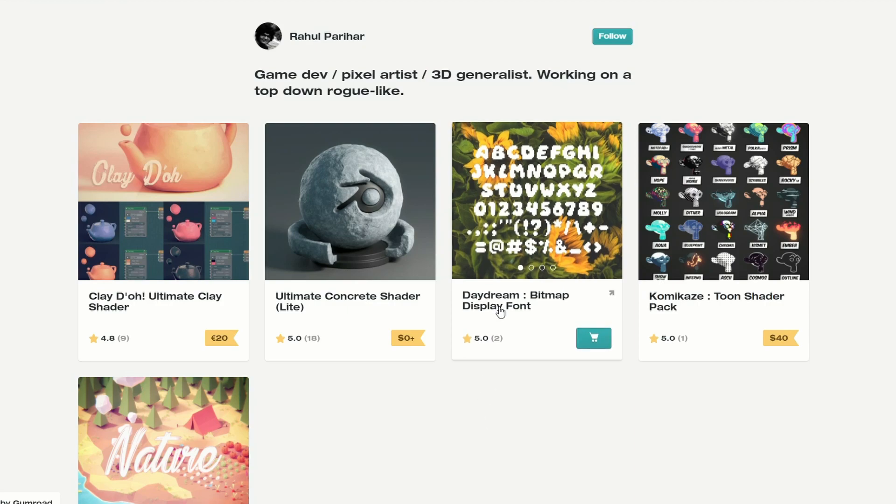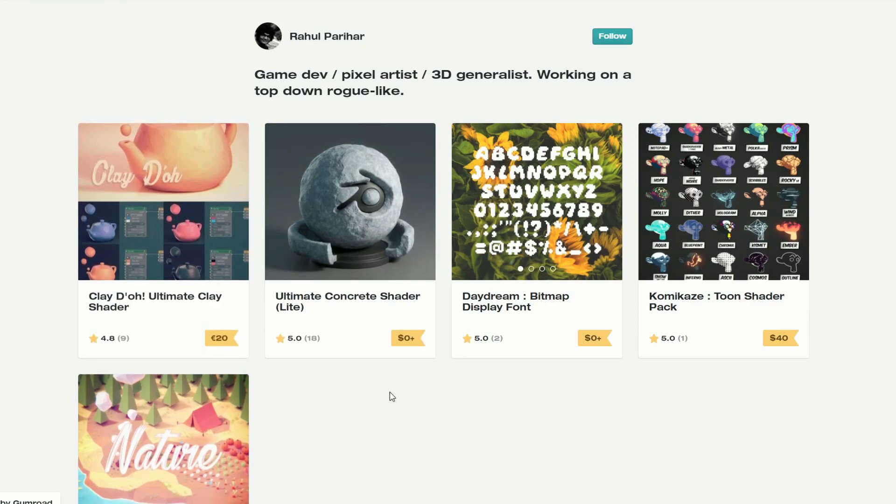There's also the Daydream Bitmap Display Font — looks pretty cool, to be honest. You might have seen this a few times before. It's the Clay-Doh Ultimate Clay Shader, and that's 20 bucks, but it's commercial.